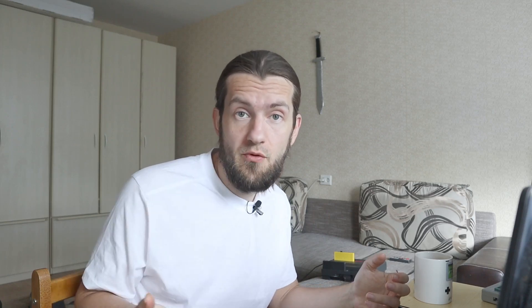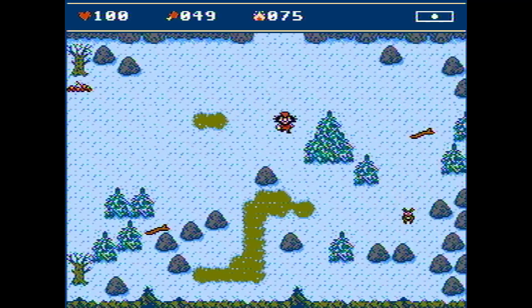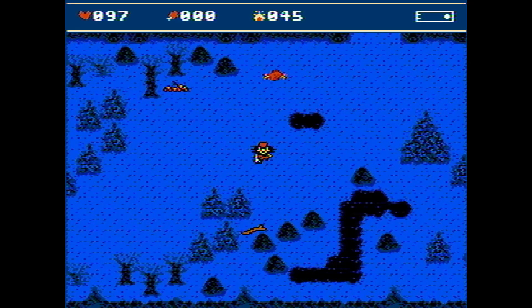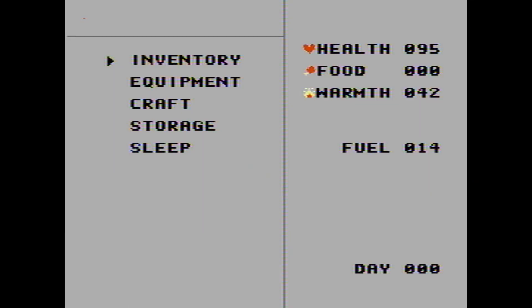After that I added hit points to inventory items, mainly for weapons. They now lose 10 hit points every time you make a successful hit, and after the HP runs out your weapon will disappear, so you will need to craft it again. I think it made the crafting more meaningful.